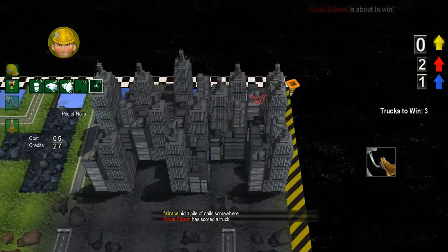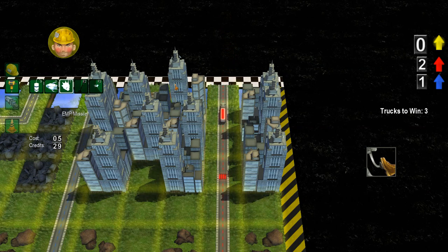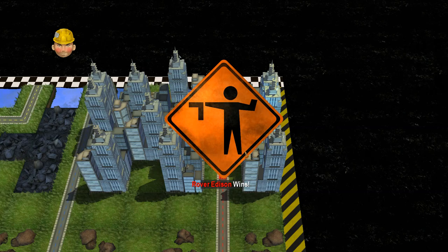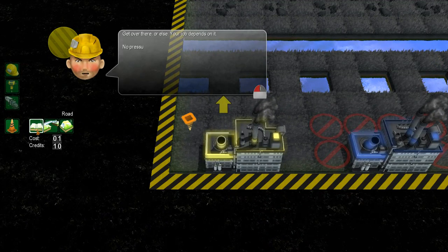Oh crap - red team! We must stop red team quickly. Where is the scan again? I'm not going to have time, he's going to win. I could fire the EMP but it won't get there in time. Bugger it. You've got to be really quick with this - each round does not last long. Unfortunately we press Q and we will start again.